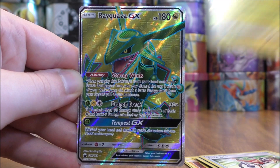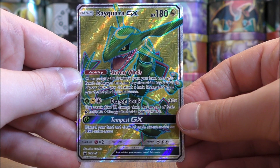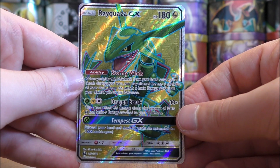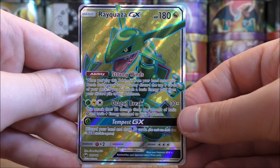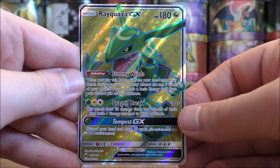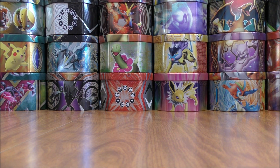Turtonator, and the final card would be a Rayquaza GX — and this is a GX Full Art. It's one of the better cards in the set. Stormy Winds accelerates Energy into play potentially, and then Dragon Break can do major damage. This card was used quite a bit with Vikavolt from the Sun and Moon base set, though that card is no longer in the standard format for the 2019-20 season.